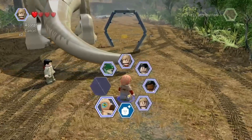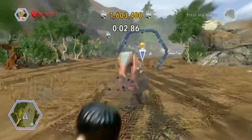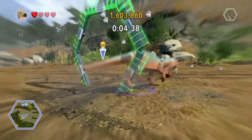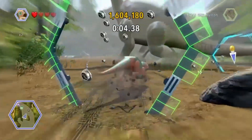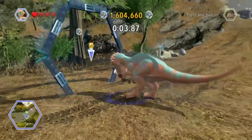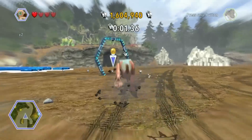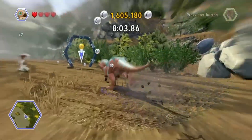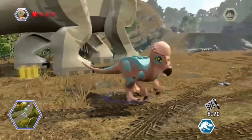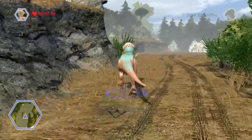Let's go ahead and grab the Packy again, have him do this race as well. Hopefully the big guy isn't going to get in the way. There we go - that's another race done, another gold brick to our name. I think that actually clears out this area.